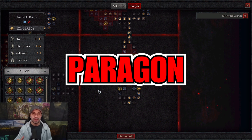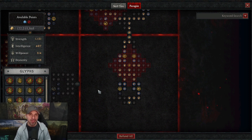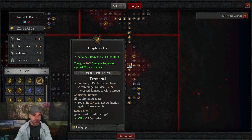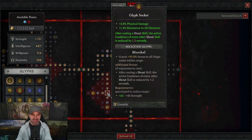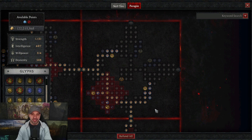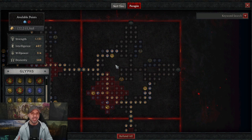Now let's check out the Paragon board. Remember, if you want the full 4,000-word written guide it's linked in the description on Icy Veins — the written guide will always be updated even when this video isn't. Our first glyph is Territorial, giving almost 60% additive damage to close enemies plus damage reduction. For our second board we go to Warbringer, using the Marshall glyph to support our Shouts. On the second board you'll notice a lot of Maximum Fury nodes — the more fury you have, the more damage you do and the better Power Kicks you land.